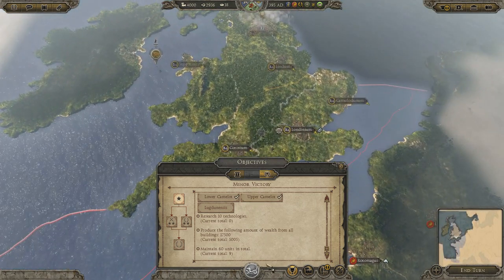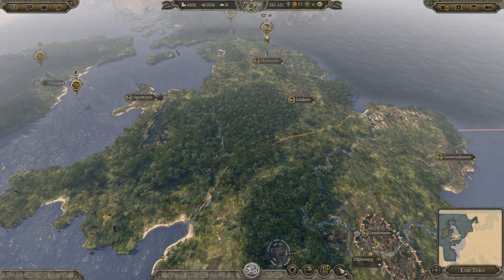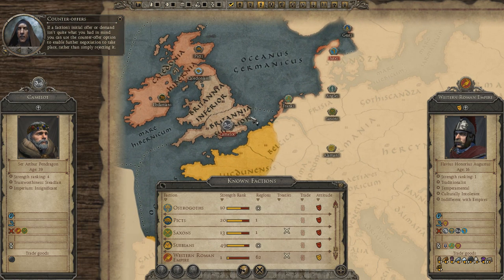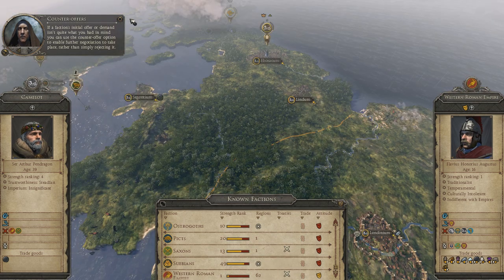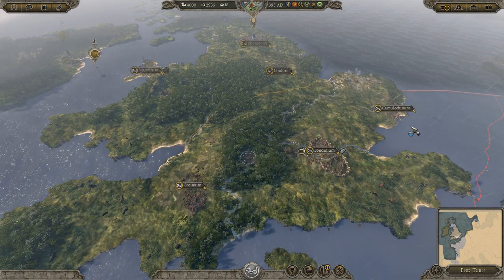It looks like a pretty tricky starting point, especially when everyone hates you. But there we go — the Western Roman Empire. Everything else is the same, I believe, except for Camelot. I think that's all I'm going to take a look at on the campaign map, and now I'm just going to take a quick look at the units in the custom battle.